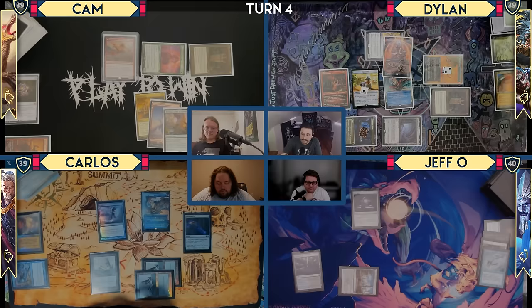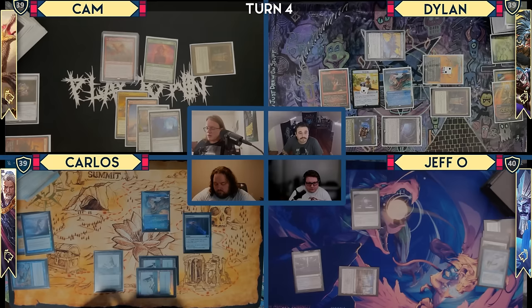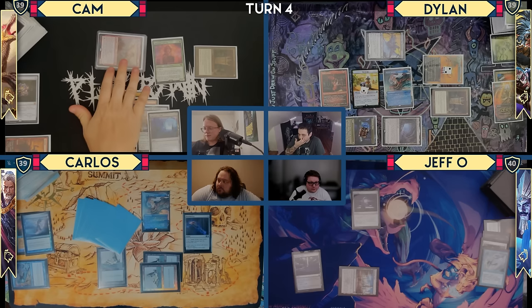That is all. Go to mine. I will get a draw. I'll play Emergent Zone as my land. I'm going to move to combat. Dylan, with just the sheer amount of card advantage engines you have in play, I think I have to hit you for seven. I'll take seven. Then I will pass the turn.